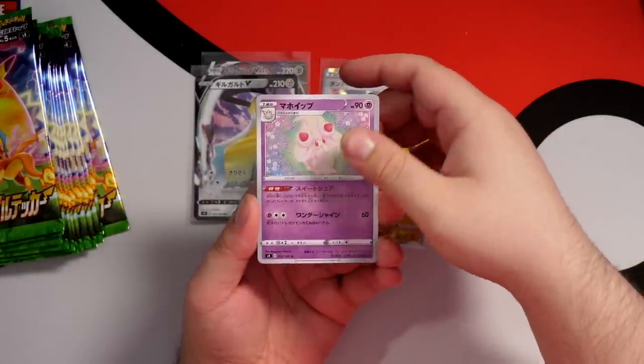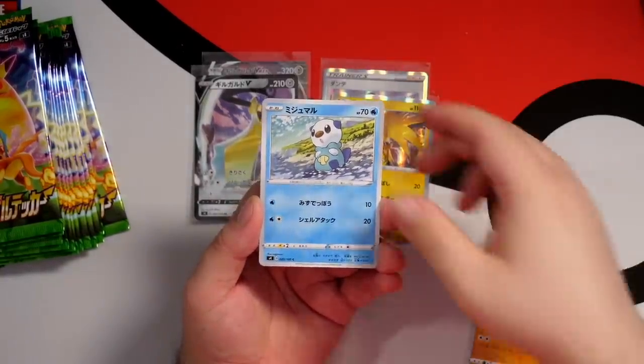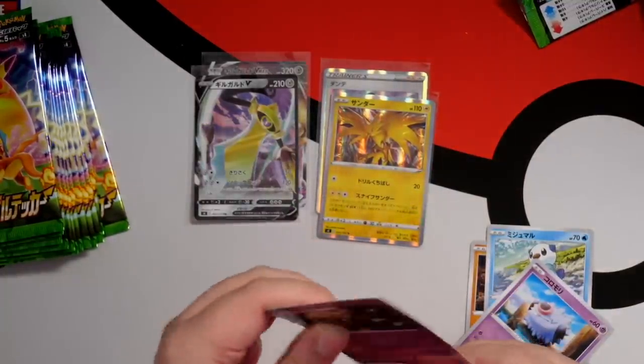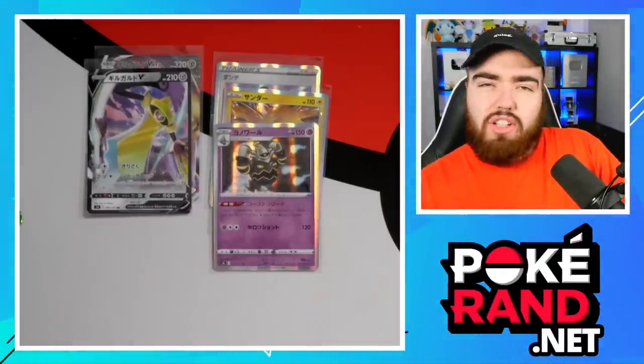Next up, we've got Alcremie, Drillbur, Oshawott, Swoobat, and a holo Dusknoir. Dusknoir always makes you sound really posh - it sounds like a wine. You know, like, 'Sir, can I interest you in a bottle of Shiraz tonight?' 'Nah, thanks. I'm going to stick with the Dusknoir.'